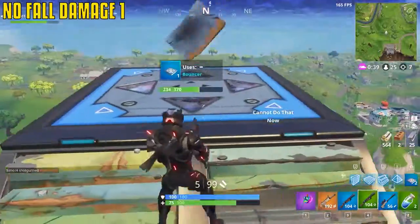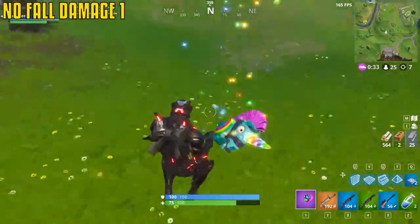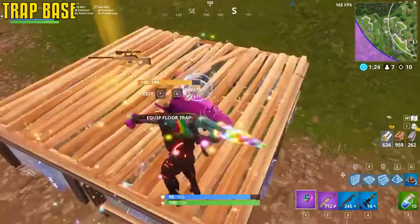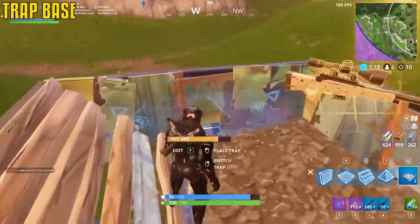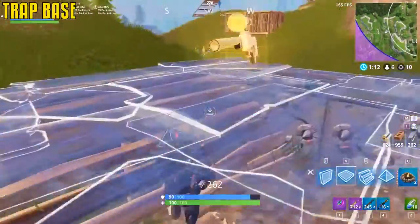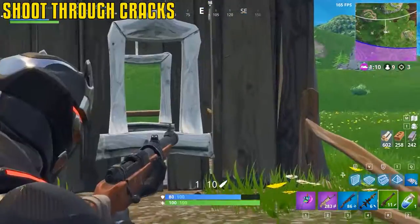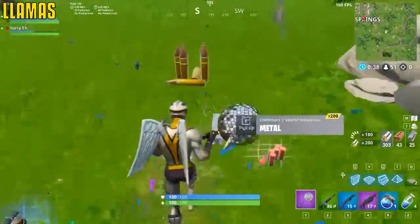After using a jump pad you take no fall damage no matter how long you're in the air — use this to bail on fights or get down from a tower. You can build up, place a trap, then destroy the floor and place a ramp so your face is exposed at floor level — players will fall through and die to the traps. These huts have small cracks you can shoot through. Hit llamas with your pickaxe — it takes five hits and it's faster and safer than pressing E.